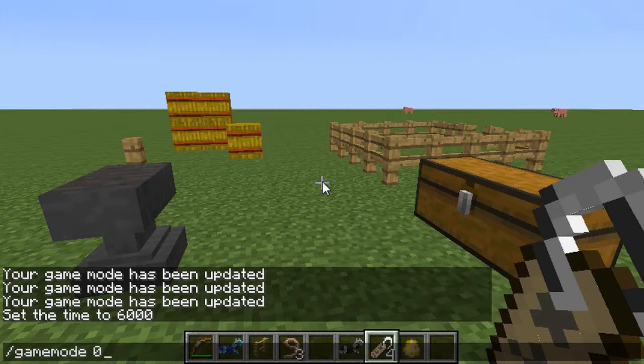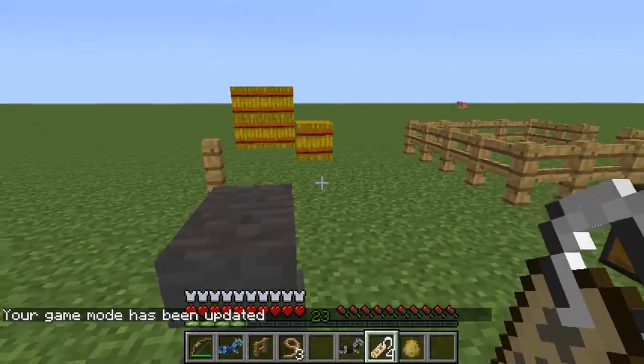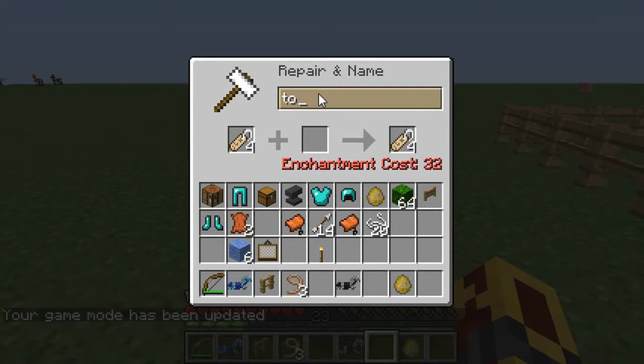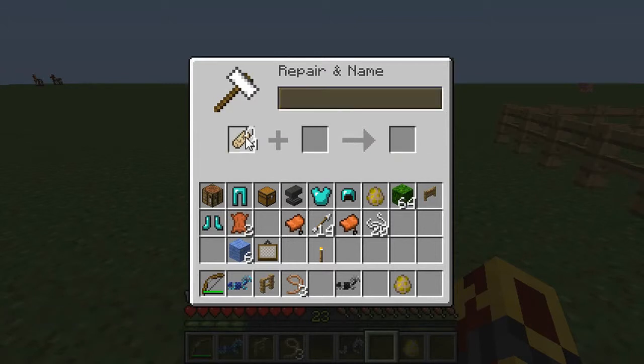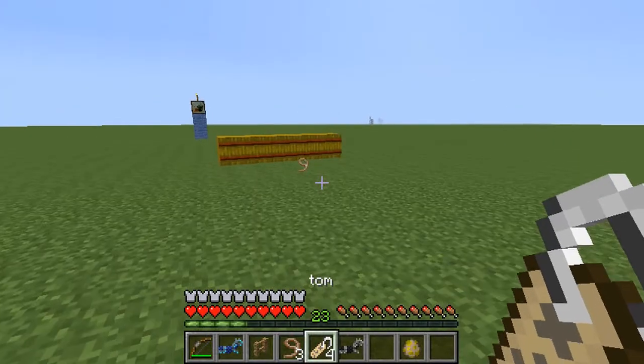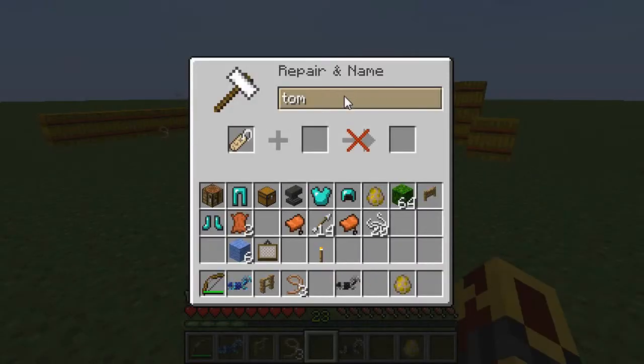So for name tags you need XP. You use an anvil — let's say I wanted to name my horse. The more name tags you have, the higher the XP cost.